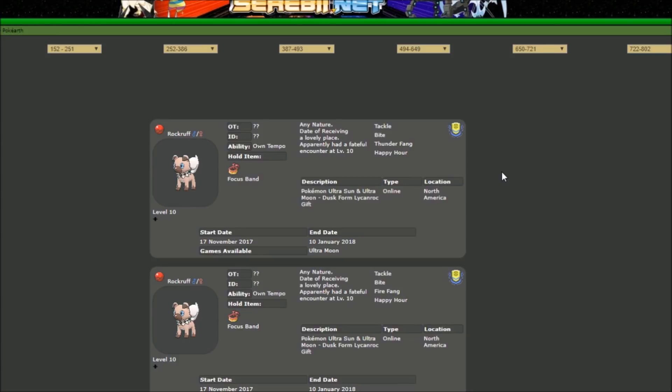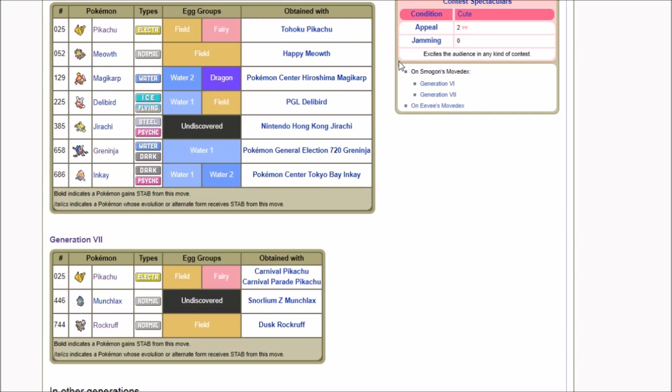The best thing about Happy Hour right now is that pretty much everyone can get it because of the Rock Ruff event. The own Tempo Rock Ruff that evolves into Dusk Form Lycanroc has Happy Hour, so you can use that Happy Hour on a Smeargle, Sketch it, and you're good to go. You can redeem this from November 17th to January 10th. There was also the Happy Hour Munchlax for Sun and Moon, so Happy Hour is very accessible.